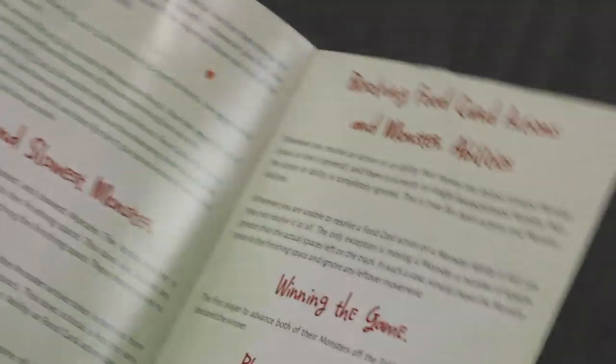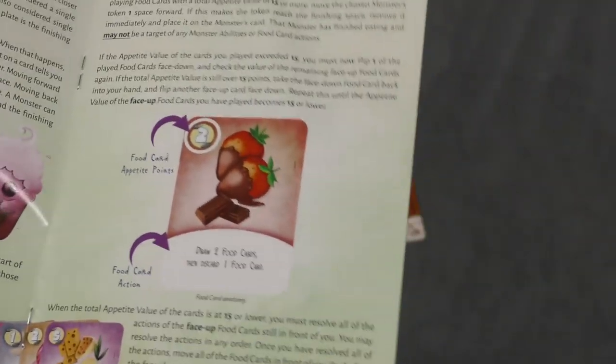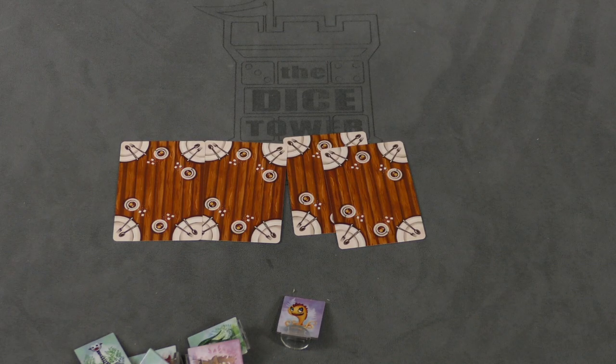Unfortunately that does not apply to the rulebook. For such a simple game, there are a few major things it does not explain — like, it makes it sound like you have to feed a monster each turn, which would be impossible most of the time, but it's not clear about that. There were a few FAQ questions online that should have been in the rulebook. Everything fits in this box, which is frankly way too big for the game, since the game is literally just some cards and these tokens. But other than that, I do like the artwork and everything else is good.